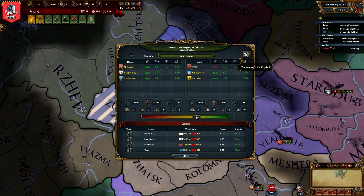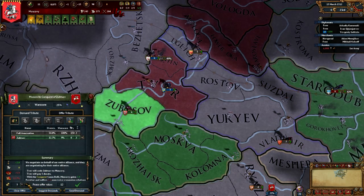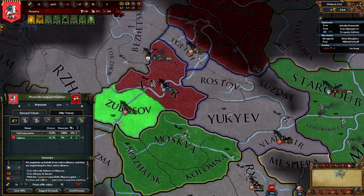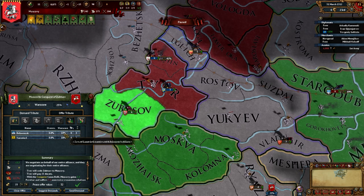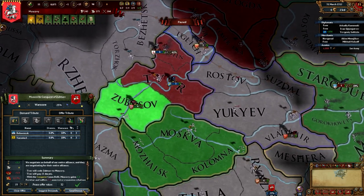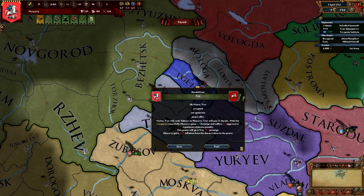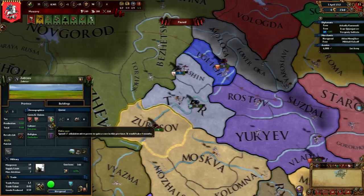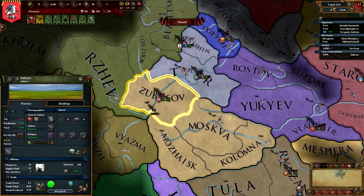So we got that province. Let's see if we can just get it straight out — and we can. Let's take some of the money though. We'll just take this and not push it. And we'll make this into our core. We'll keep the unit stationed there for right now.